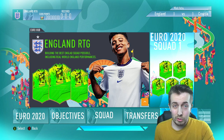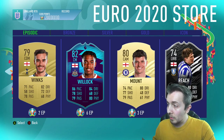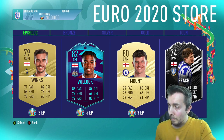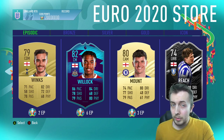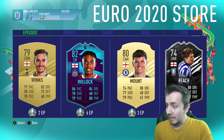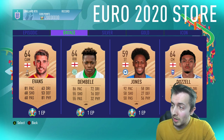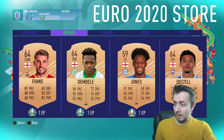We also have our own store menu. The episodic tab changes every single episode — these are players you can only get once per episode. At the moment we've got Willock, Mount and Reece, currently at four points. I just randomized some gold English players and these are the ones that came up. Willock I've got in my club at six points, can't see us getting that much this episode. Reece at four points — very possible. Next is the bronze tab, which is an option if we need a player at a position that isn't a silver.